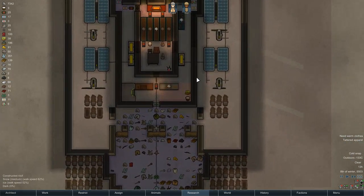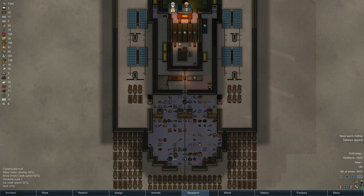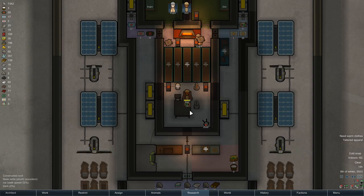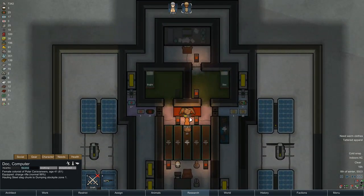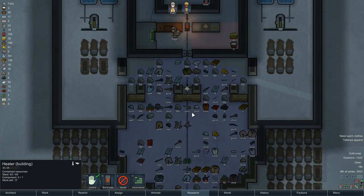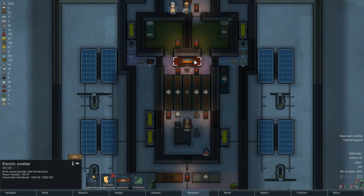Now they're just grabbing slag, and these last two pieces of slag will put me over the top in order to create this heater. Their moods are holding up, which is good. All right, let's get this heater going — no need to sleep in the super cold anymore. Set it to 20°C. It's helping but not quite enough — a little boost, but not the boost I needed.